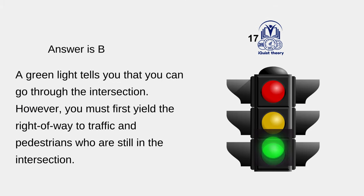B. A green light tells you that you can go through the intersection. However, you must first yield the right of way to traffic and pedestrians who are still in the intersection.